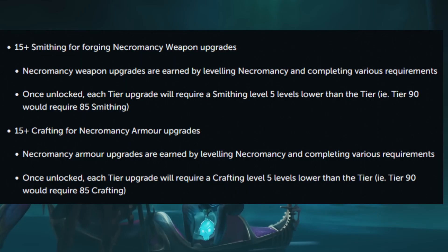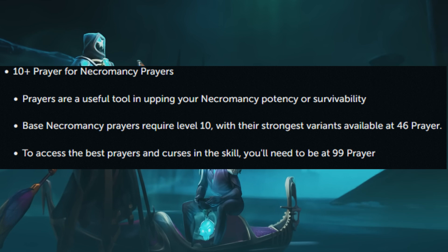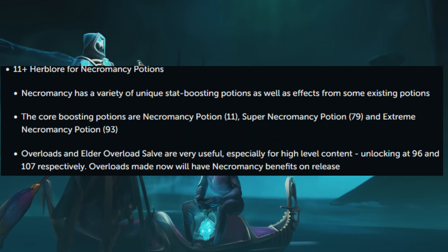First, let's talk about level requirements. You will need 85 Smithing and 85 Crafting in order to make all the Necromancy weapons and armor. 60 Runecrafting will be needed to craft all of the Necromancy runes. 99 Prayer is obviously required for the prayer you unlock through the Pracel Codex. You will need 93 Herblore for the extreme Necromancy potion, but of course try and make as many highest tier overloads as you can before Necromancy launches.